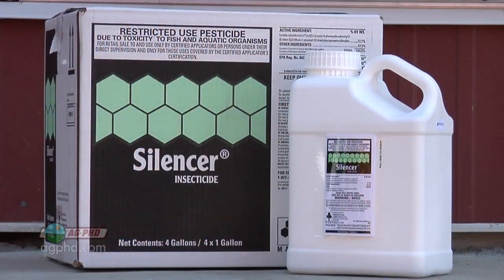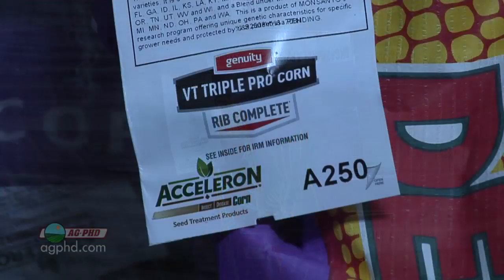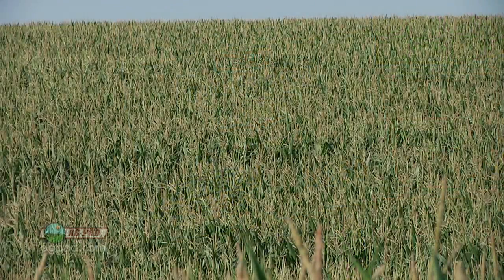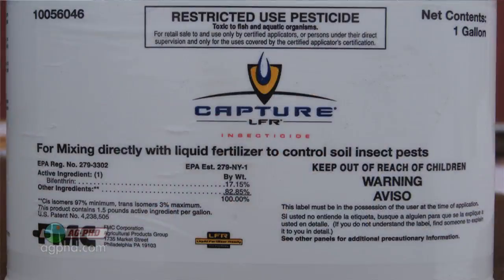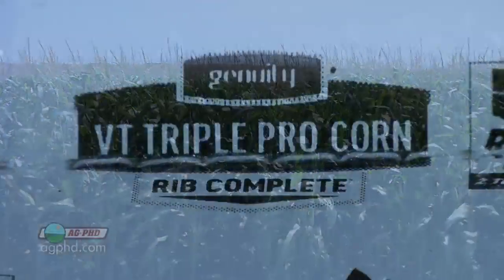Don't get us wrong — we love refuge in a bag. It's awesome, it makes things simple and easy for every farmer, and ensures everyone is in compliance with the rules. But it's a little concerning because in some areas of the country rootworm pressure is super bad and corn borer pressure might be super bad too. We want you to at least think about still treating that field, and when you do treat, you're going to help prevent resistance from building up.